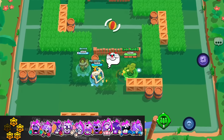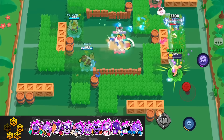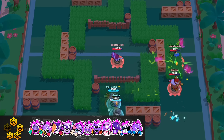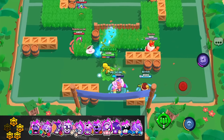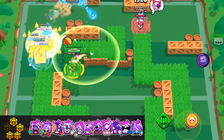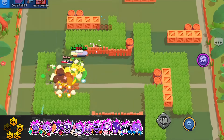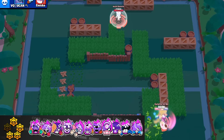Next, we have the four-star hypercharges. These are very dangerous and very good hypercharges. We have Buzz, Cordelius, Fang, Jesse, Piper, Max, Nita, Terra and her newest hypercharge, Edgar, Serge, and Colette. Buzz's hypercharge gives him added mobility — he's a monster with it, going from point A to point B all the way to the safe in Heist easily, or stunning an enemy from afar with multiple uses. Cordelius' hypercharge — once he entraps you in his domain with his hypercharge, you're pretty much done for. You're slowed down, so he gets a very easy kill. Fang's hypercharge is very deadly, one of the best in the game, but the reason it's four-star instead of five is because it takes a very long time to charge.